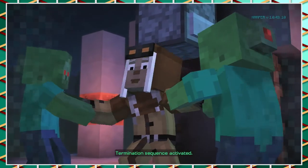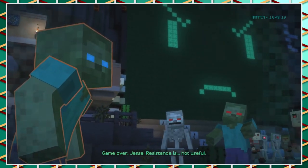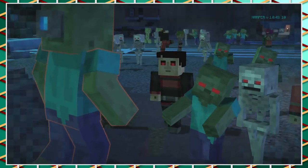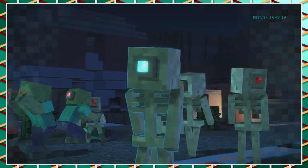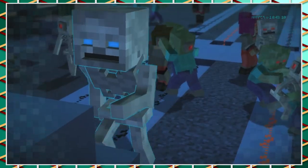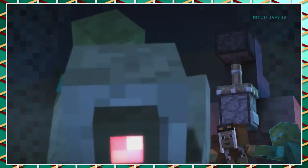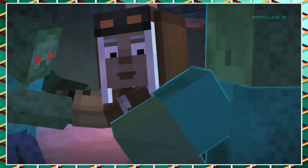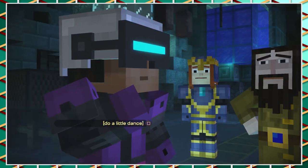Oh no. Ivor and Petra probably look bored — they're just fighting each other. At least I'm gonna try. Aren't you technically a super zombie now? Punch something. Do a little dance.